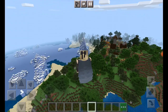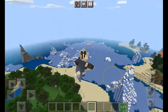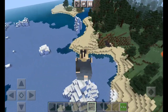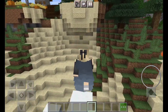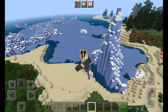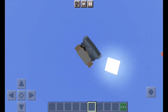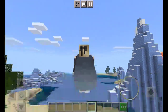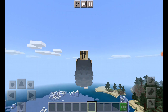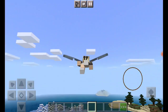I can see a village down there. In creative mode, you can go anywhere — fly up like this. Look up and fly up, then tap the jump button and you will start flying with your elytra.